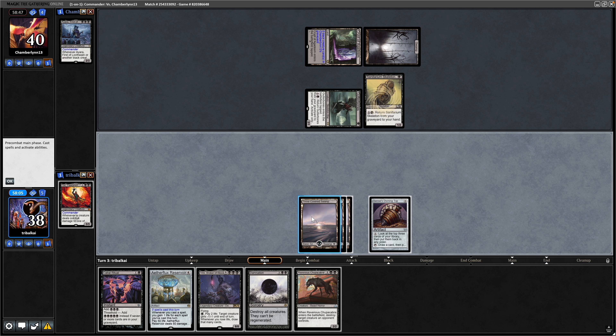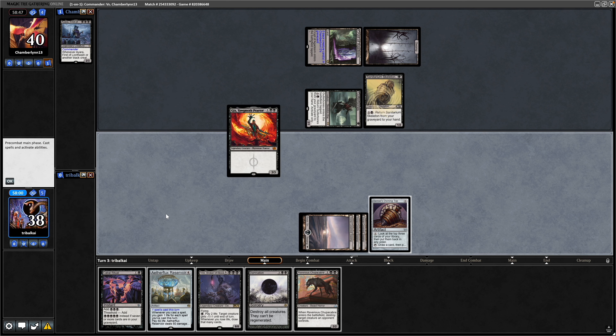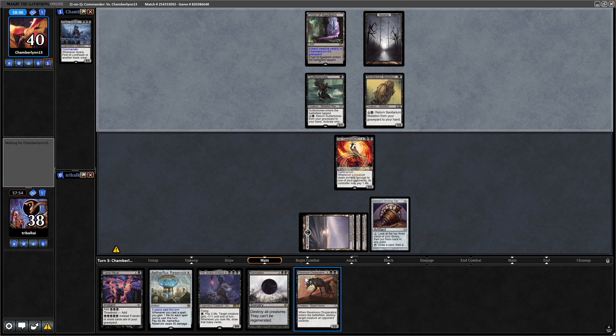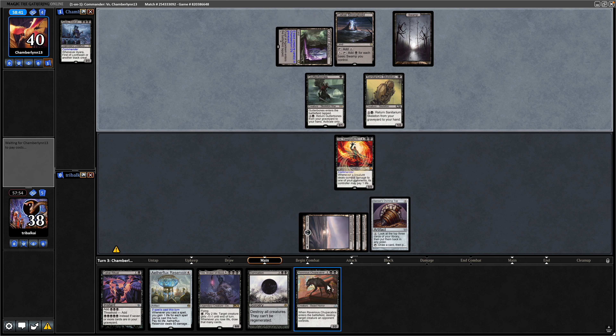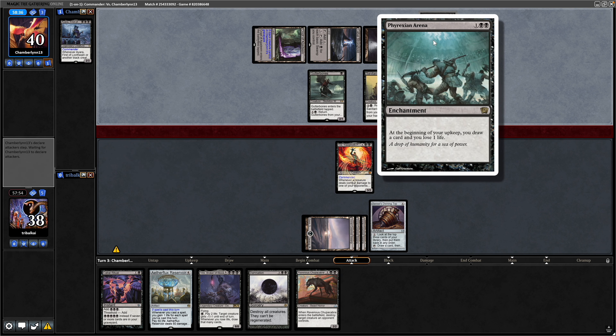We're not doing too much of anything else here, so I think just going for the Gix is fine. We know that we're drawing into a Swamp next turn, so we can throw out the Aetherflux Reservoir. I think we're fine pointing spot removal at our opponent's commander in the form of Ravenous Chupacabra. Instead of their commander, they go for the Phyrexian Arena, which I always see in White Border.